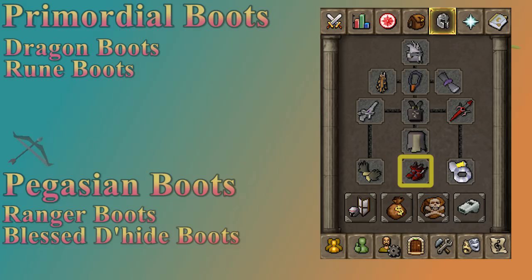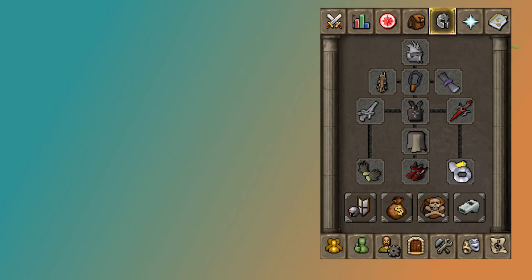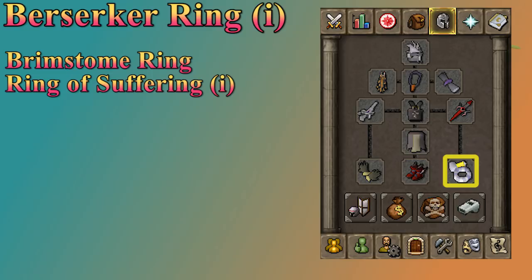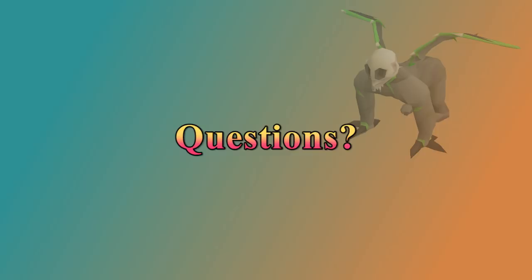Primordial Boots are the best melee boots in the game, followed by Dragon Boots, which are a much cheaper alternative. I like to bring a ranging boot switch normally. Pegasian Boots are the best option, followed by Ranger Boots, but Ranger Boots are not that much cheaper than Pegasians. Blessed D'hide Boots aren't a bad option overall. The boot switch is kind of nice because Primordial and Dragon Boots really don't have any good effect on your ranging. For the ring slot, a Berserker Ring is your best option and you should imbue it to double the stats. You could bring a Brimstone Ring since it gives strength and range, but your strength bonus is more valuable so go with the imbued Berserker Ring. A Ring of Suffering isn't terrible, especially if you're getting beat up while learning. If you have any other questions about gear, let me know in the comments.